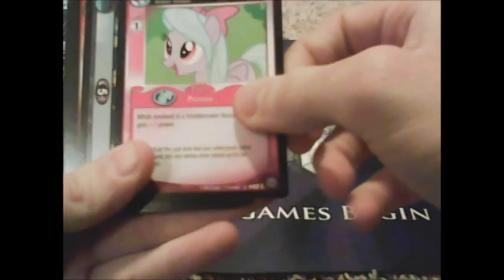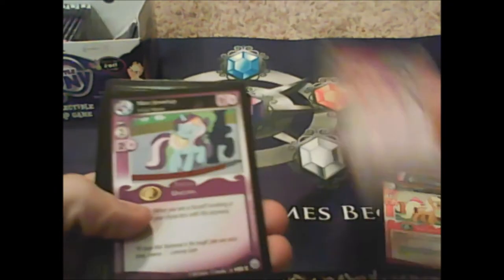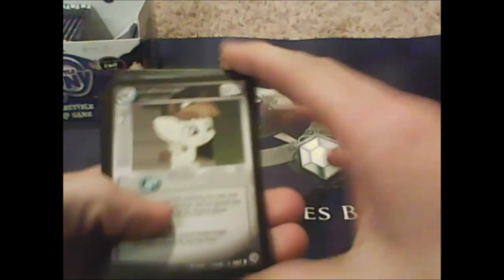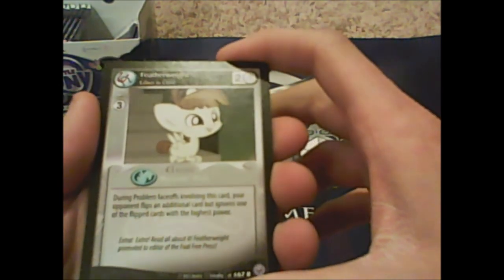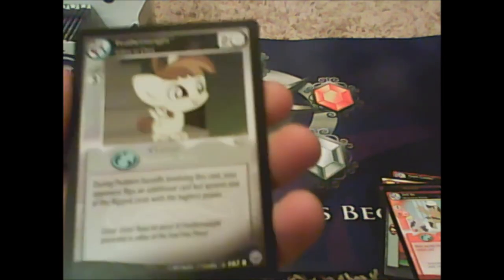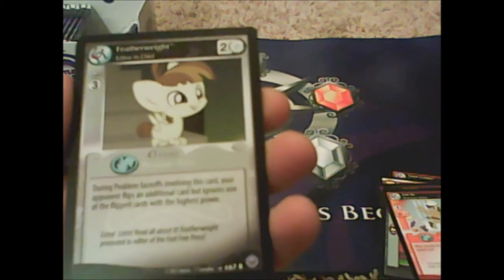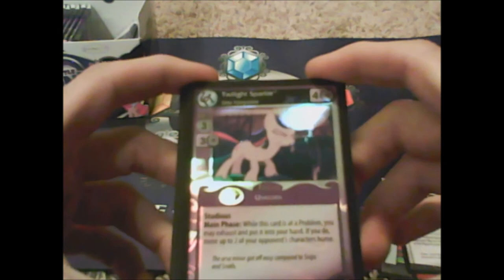Flitter, Flitter — where's Cloud Chaser, where's your girl? Bunny Stampede, Apple Cobbler, Fighting for Friendship, Mint Julep, Monster Minotaur, Drill Bit — best card ever. Featherweight, Editor-in-Chief — this is a rare! Featherweight: 'during problem faceoffs involving this card, your opponent flips an additional card but ignores one of the flipped cards with the highest power.' Whoa, that's bad for them!